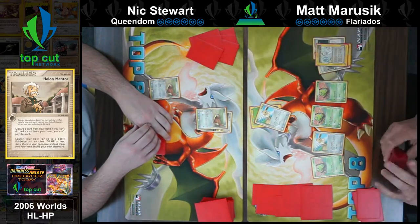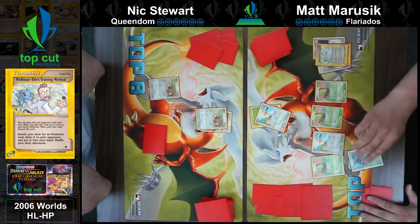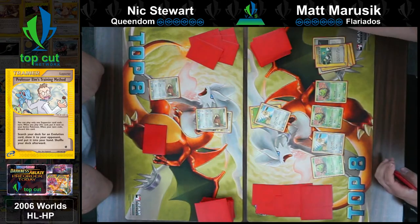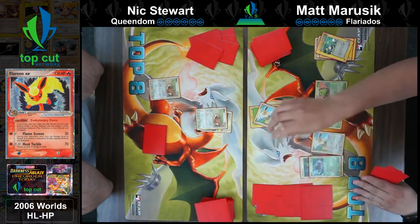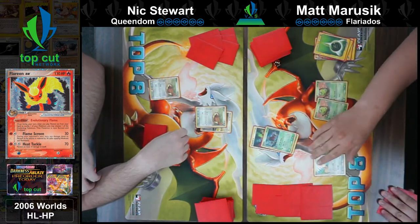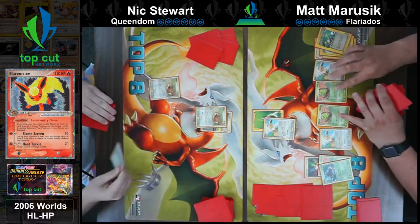It looks like he had a fire energy in hand — might just get aggressive here with a Flareon. I don't remember Flareon's exact attacks, but I believe it is a 2-energy and a 3-energy attack — the 3-energy might just be a vanilla 70, and 10 to itself, and a 30 with reduce 30. Nick cornered, so the Eevee cannot retreat, but if he evolves into the Flareon, he then removes that Corner static condition.